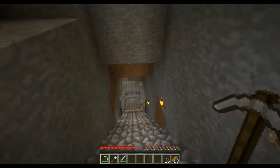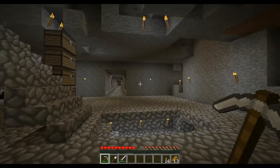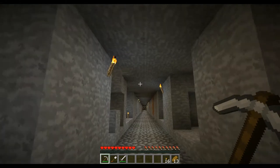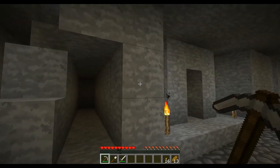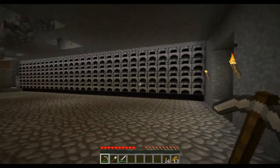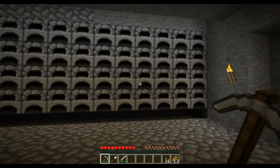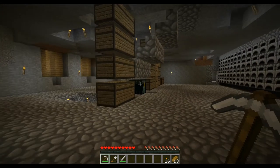That was some strange lag. This is my emerald mine — emeralds, diamonds, redstone, gold, whatever, it's all down here. This is a branch mine, and yes there's a slime chunk around here somewhere. I've been doing a lot of branch mining down here. And here's a wall of furnaces — that's a stack and a half of furnaces for making clean stone, glass, or whatever.